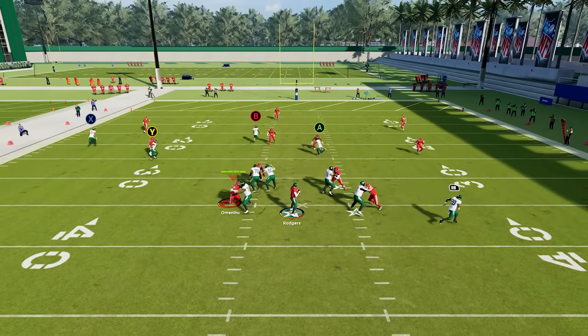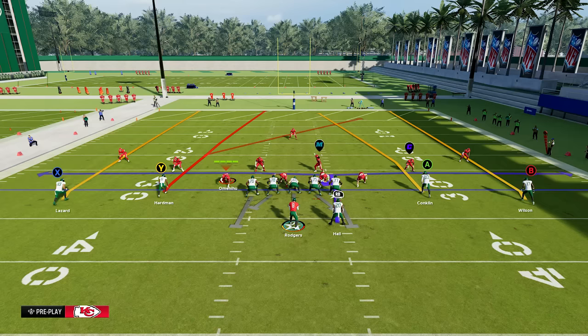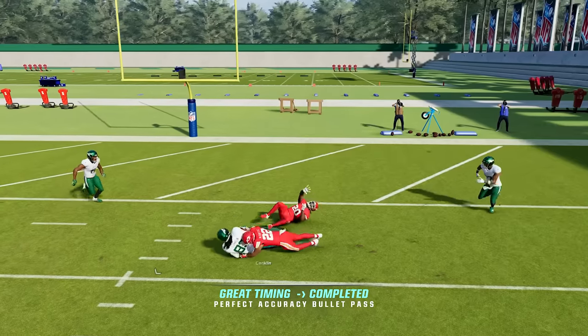If it's cover three, you want to look at the inside streaks as they're going to get open in the seams for a nice timing quick pass. In a spread look, you want to look to the seams where the numbers are — that's what's going to be exposed in a cover three.